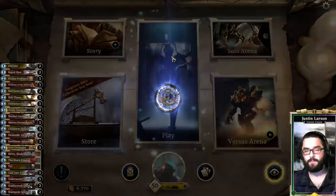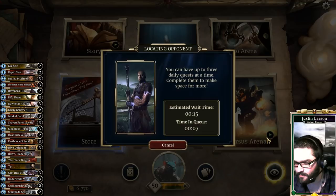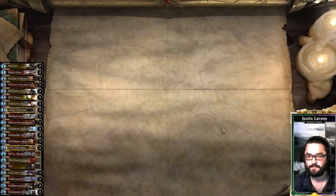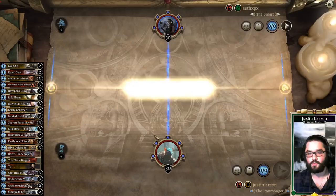Howdy folks, Justin here. We are hopping onto the ladder with Midrange Lifegain Crusader. I was just running through some stuff, taking a look at the meta, and I feel like this deck does a pretty good job of racing other midrange strategies. With the addition of Cradle Crush Giant, I think it has some additional sticking power against Tokens, which sometimes were good matchups, sometimes were bad matchups, very draw-dependent in the past. I went back old-school, the old-school version of this deck from about a year ago with the Sentinels, the Stampede Sentinels, which I've been enjoying playing.